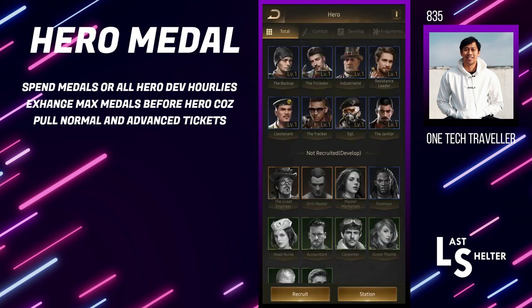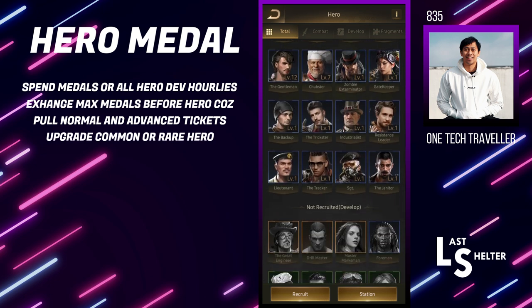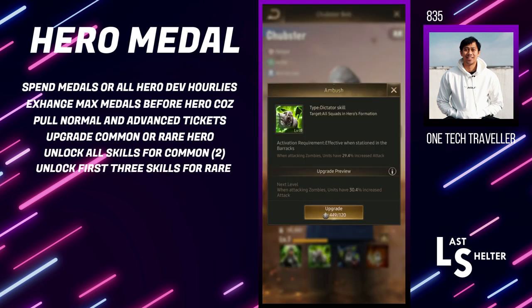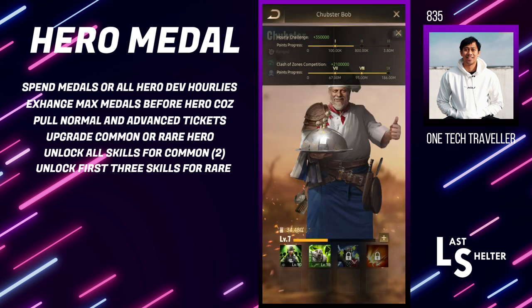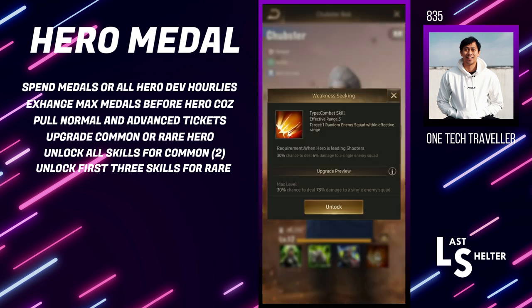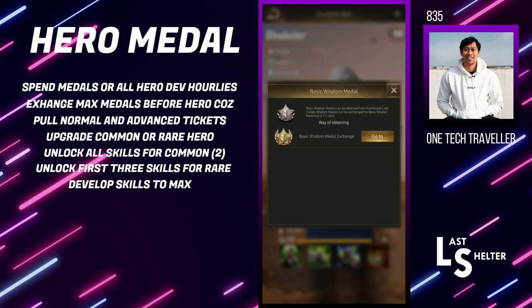Once you've done that, you want to pull some of your normal and advanced tickets so you have a couple of hopefully the green heroes. If not, then you start using the blue ones which are the common ones — not touching your epic or legendary ones. Go to a common hero and the way it works is you use these type of heroes that take the basic wisdom medals. If you don't have enough, just make sure you exchange them from the typical wisdom medals. For these heroes you just want to unlock the first three skills because they don't require many medals — these ones you just need to unlock them with the basic hero medals.